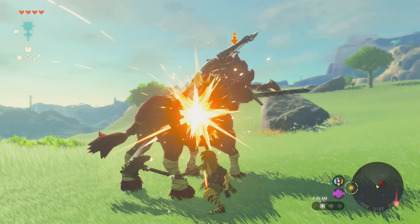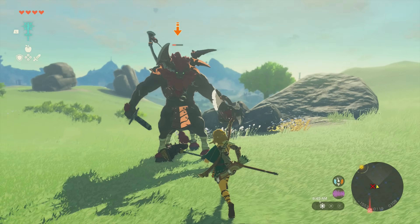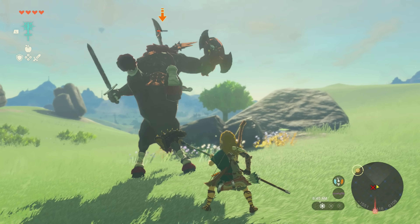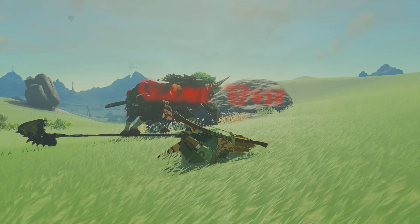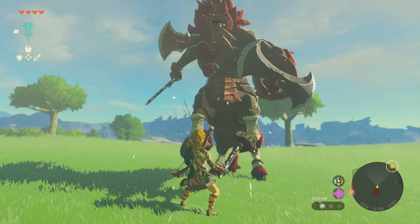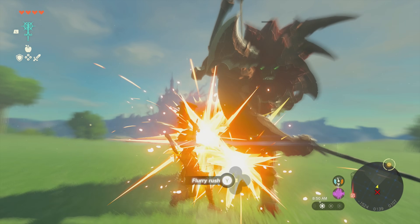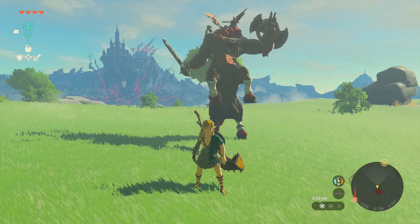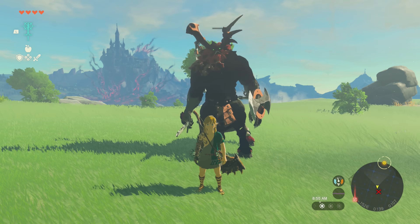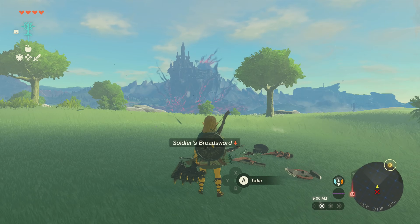The first Lynel fight did not go smoothly. I could have sworn I was better at these fights earlier but apparently not. Eventually the red Lynel went down and with the red Lynel extinct we now have access to his horns and bow, which I will abuse with the glitch maliciously.